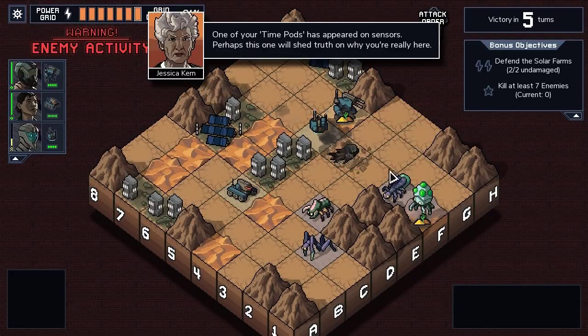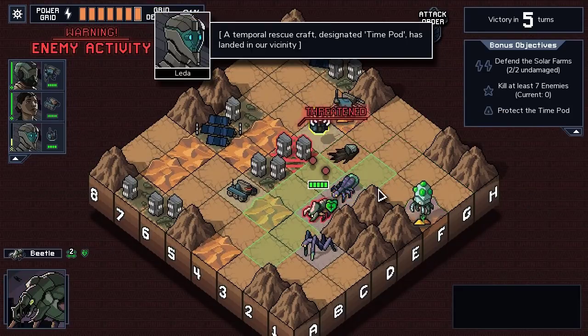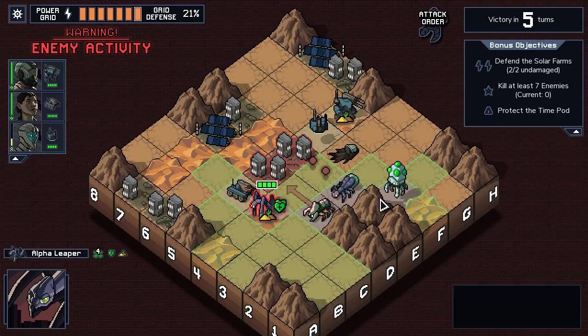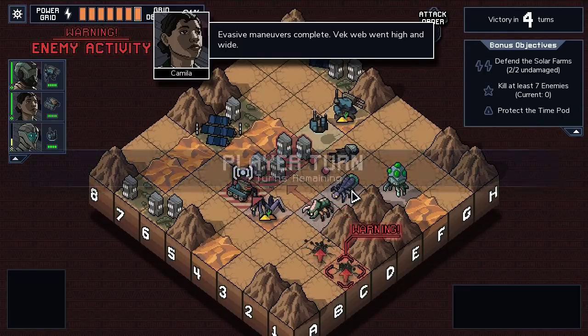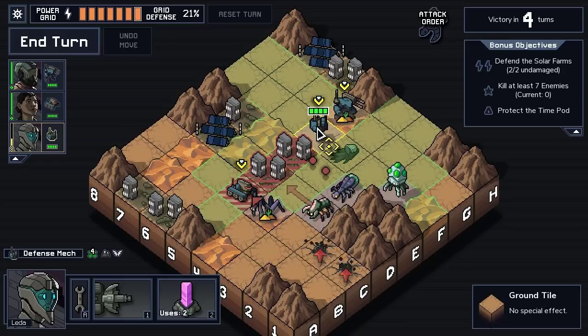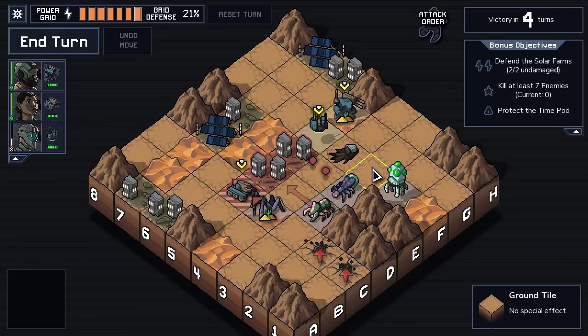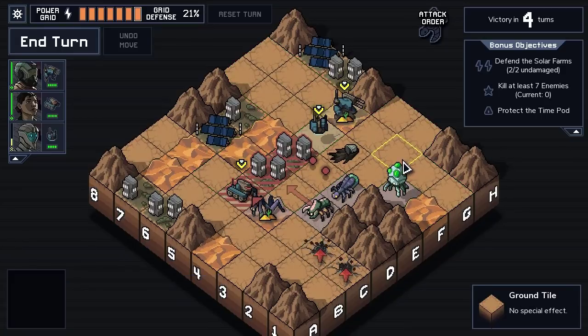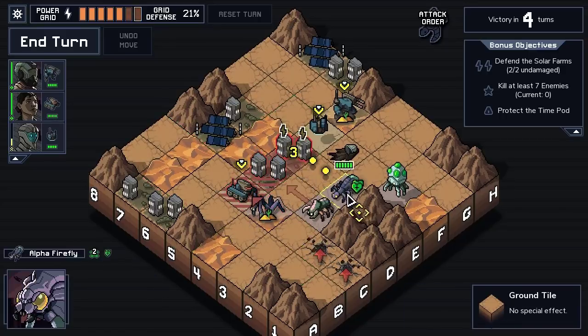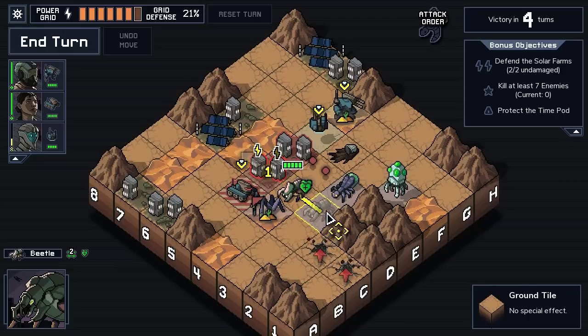Time pod dropping in already. What we can do here is stand our defense mech on the time pod, pull the Scion over one, bring our laser mech down, and zap the whole line for three, two, and one damage. Then we can smash these guys with the Charging Mech, which will kill the target because it'll have taken one damage, plus one from the Scion dying, two from being rammed, and one from bouncing. So it'll be dead.